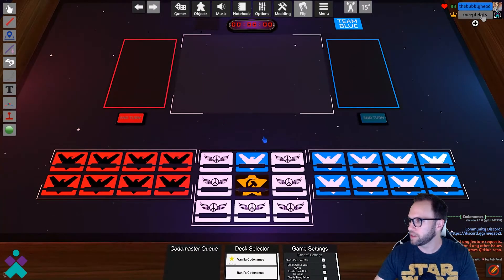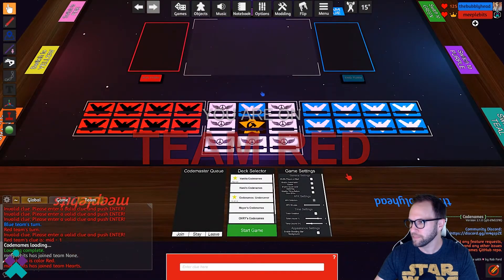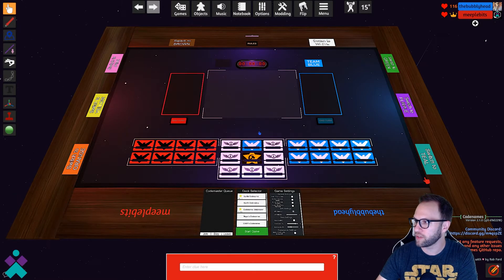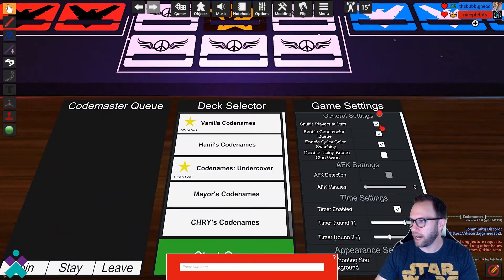As always, start by selecting your name in the upper right-hand corner and then selecting a position at the table. The table is divided into two — players on the left side are red team and players on the right side are blue team. You can select which team you want by choosing either side of the table and then unchecking shuffle players at start, so wherever you're seated will be your team.